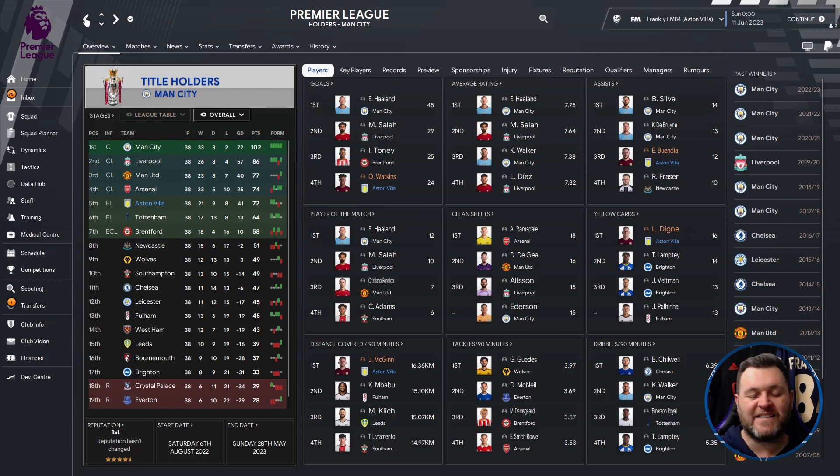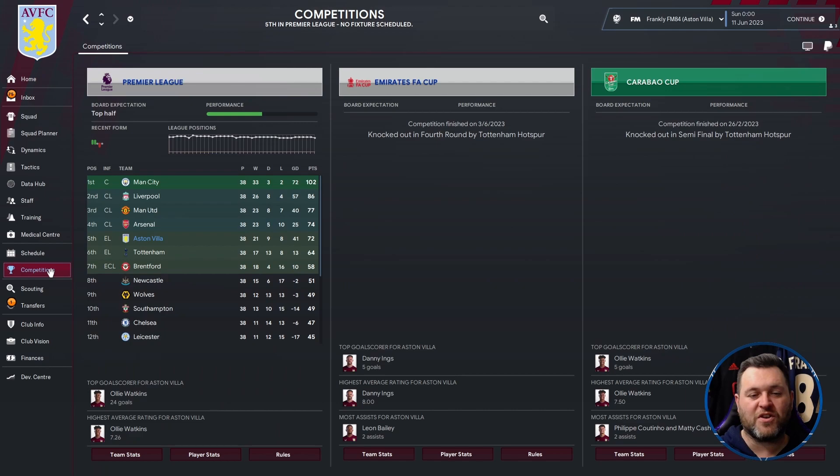So a fantastic start to their test as they managed to get themselves up in 5th and into the Europa League. Going back and looking at the competitions tab, you can see they were knocked out in the 4th round by Tottenham Hotspur in the FA Cup, and they were knocked out in the semi-final by Tottenham Hotspur in the Carabao Cup. So it seems Tottenham are Aston Villa's bogey team when running this formation. A 5th place finish to start off — let's move on to the next team.